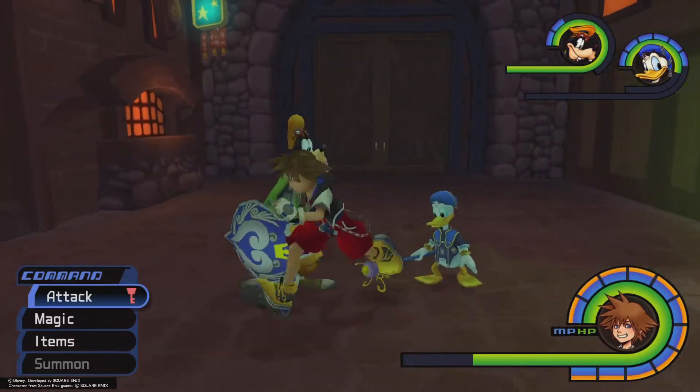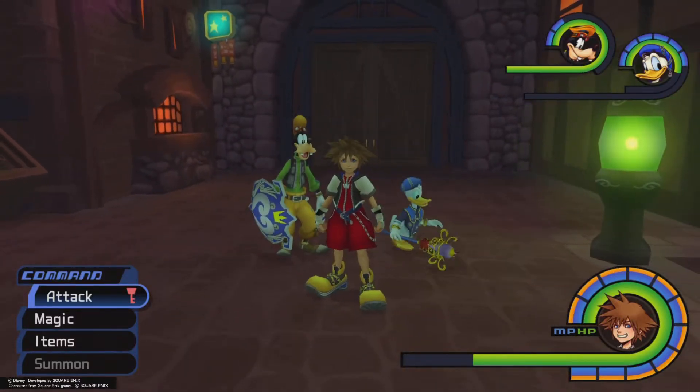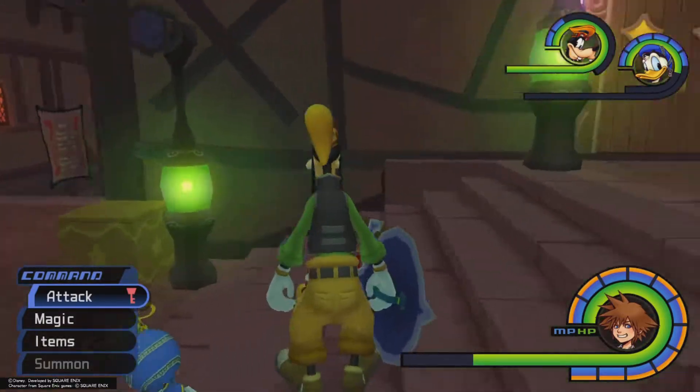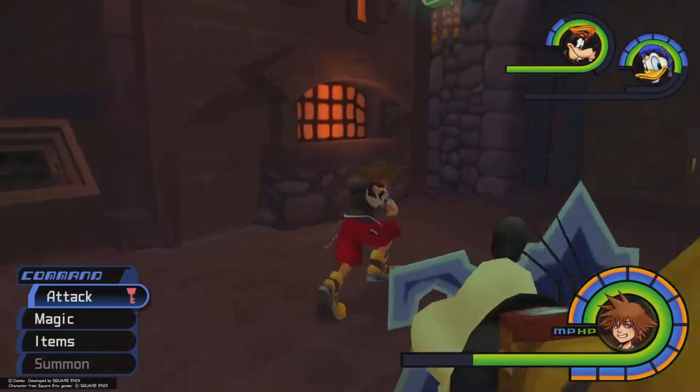Hey everyone, welcome back to another KH video. I'm going to be showing you guys how to get the Power Stone today. So for the Power Stone, you want to be farming Power Wilds — the Pink Monkey that only spawns in Traverse Town, 2nd District.